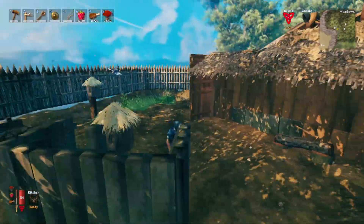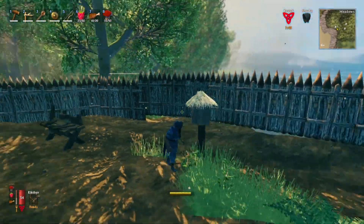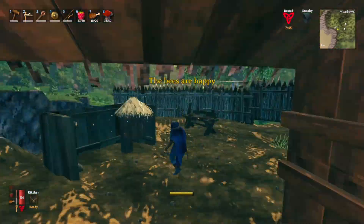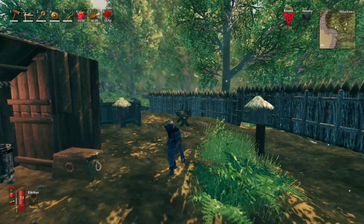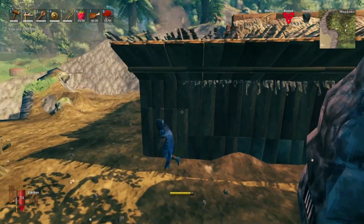These beehives just produced me some honey. You just need to put them on a post or on the side of your house, but you need to separate them — the beehives can't be right next to each other or the bees won't be happy. As you can see, even this distance apart is adequate; these are both happy and producing honey.